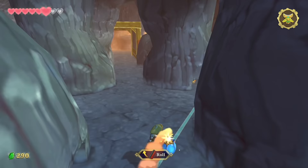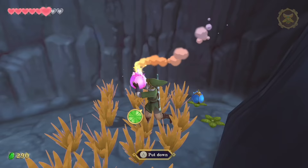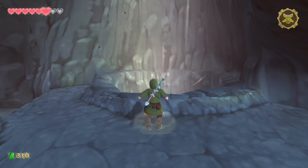Backtrack to the bomb flowers, head straight then right to find another Pyrup. Continue to the right, find another area with bomb flowers, take it out, and exit the room. A digging spot leads to a wind tunnel that brings you up and outside the underground area.